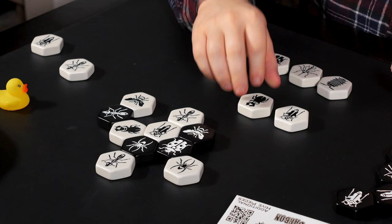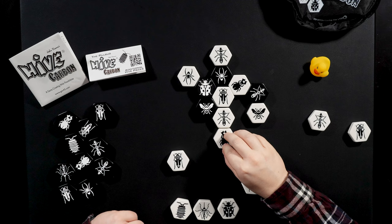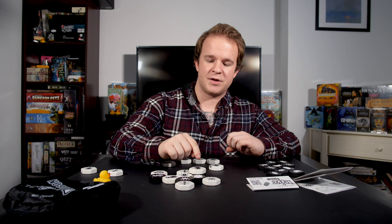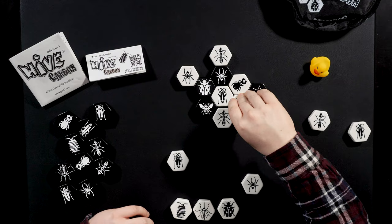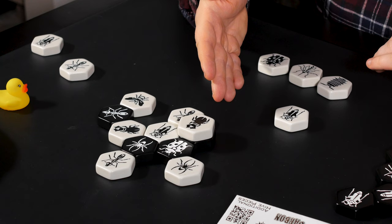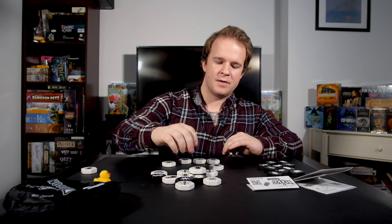The beetle, just like the queen, is only ever able to move one space at a time. But what makes the beetle unique is that it's able to clamber up on top of other insects. So the beetle here could move on top of this ant, then shift across the hive and rest on top of the black queen. The beetle can also drop down into gaps — it could fill up a hole if in position. And when the beetle is on top of another creature, it in effect replaces that creature beneath it.